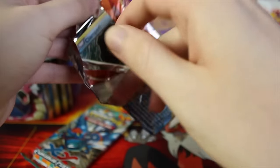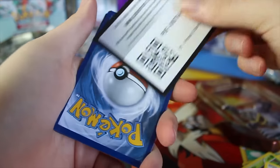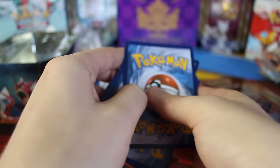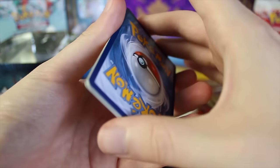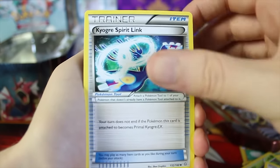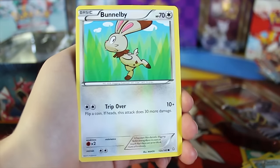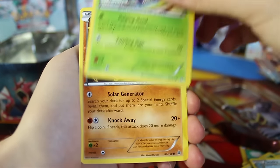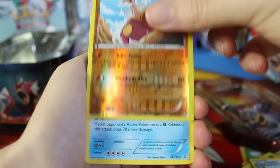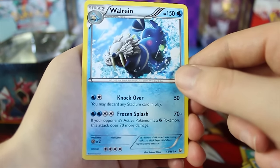Alright, we've got a Primal Clash pack. Let's see if we can get a secret rare out of this one. Primal Clash was actually two sets in Japan that they merged into one set here, which is why it's such a big set and why there are like four secret rares to get. We've got a Kyogre Spirit Link, a Cradily, a Wonder Energy, a Clampearl, a Budew, an Illumise, a Solrock, a Mudkip, a reverse holo Metang, and a Walrein.